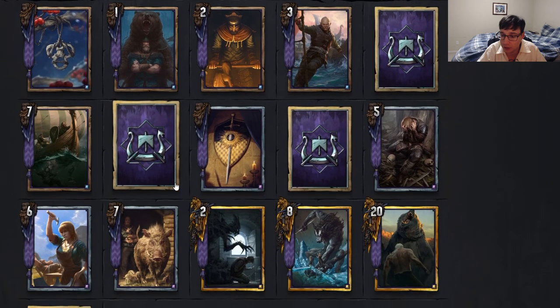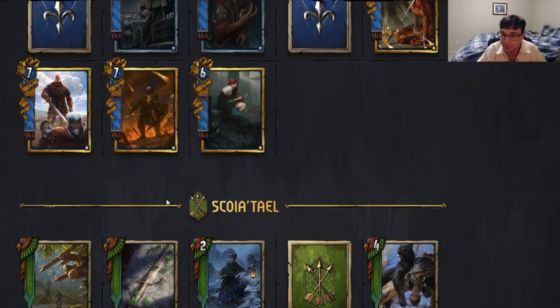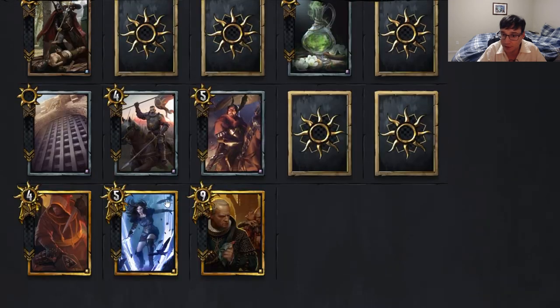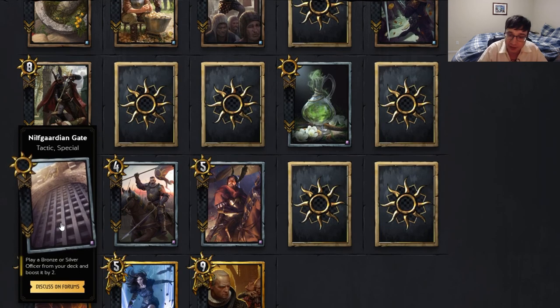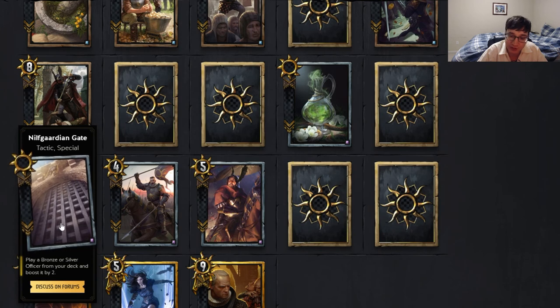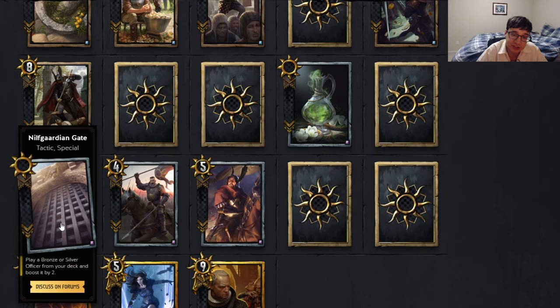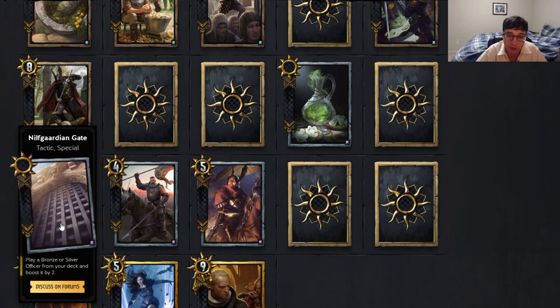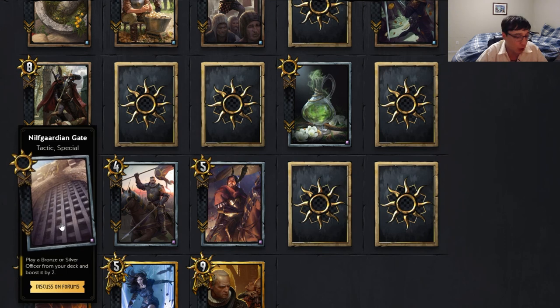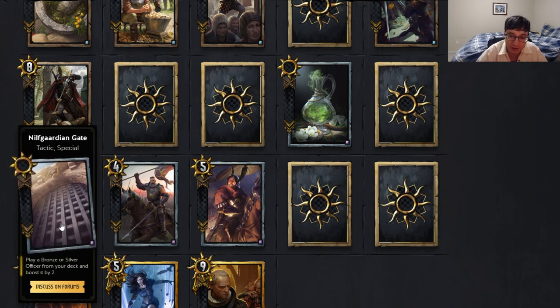The other card I forgot to mention was the Nilfgaardian Gate. I forgot to mention it because it is a gate card and it looks almost identical to the neutral gate. It's a tactic special — play a bronze or silver officer from your deck and boost it by two. It works in the officer archetype, and because it can pull silver cards from your deck, it's basically a stronger reinforcement. This card will definitely see some play.